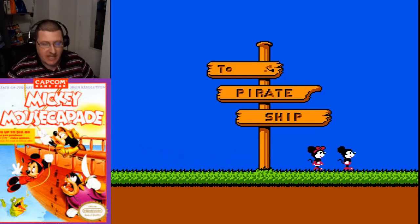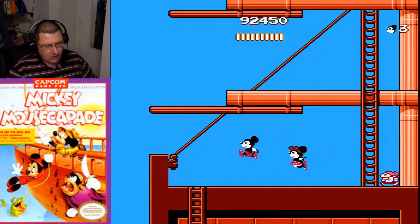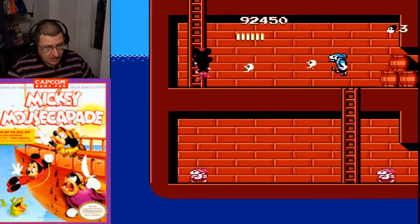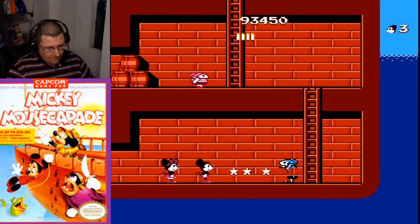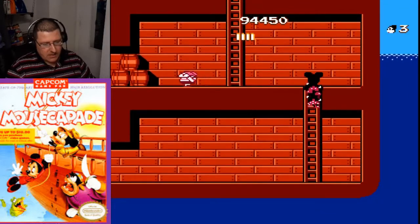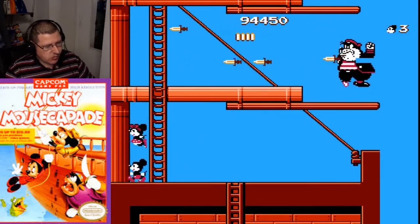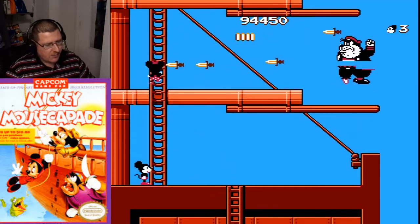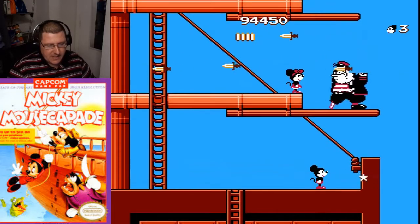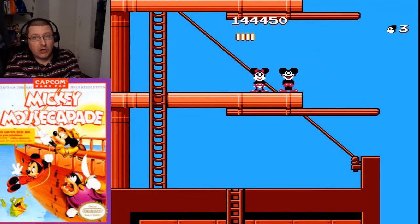So we're at the pirate ship — that's the second to last level. This level is fairly easy, just don't really deal with anybody. Now we're going to do that same glitch we did earlier with Minnie. Get her up there. Mickey's a coward — he lets Minnie take care of all the dangerous stuff. Bluto would have been hard if we didn't have that glitch.